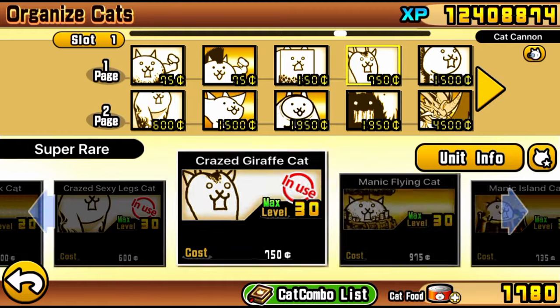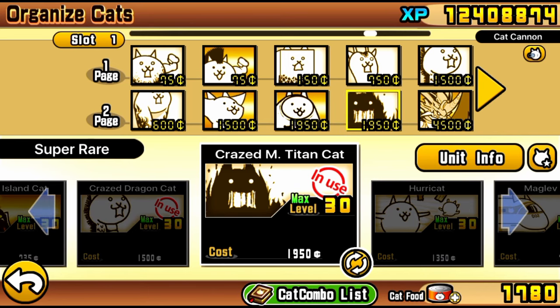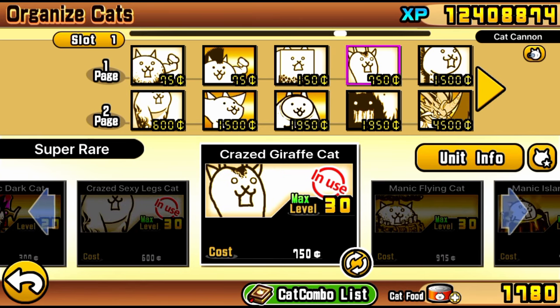Here it is — this is a no-gacha lineup. You could use a gacha lineup if you have better gacha units, but this is a no-gacha burst damage lineup. We do have level 30 crazed cats, but it does work with level 20 — it's just a little more risky. I do recommend bringing gacha units if you have them, and I'll go through the gacha lineup after the first run.